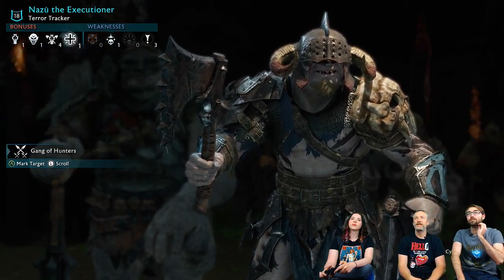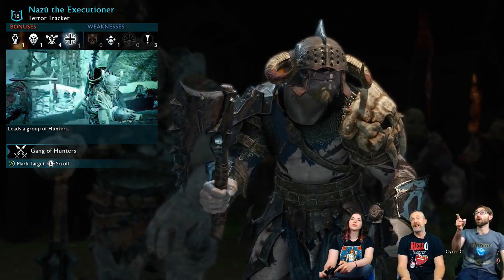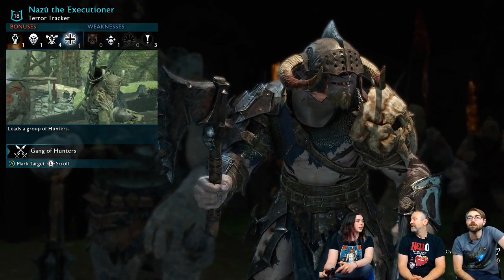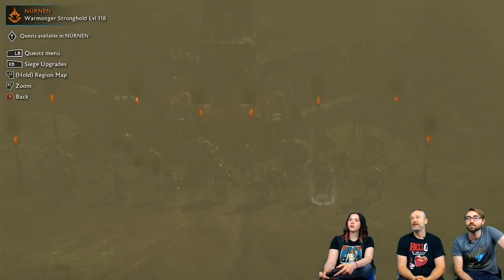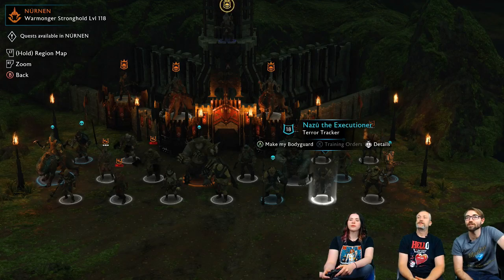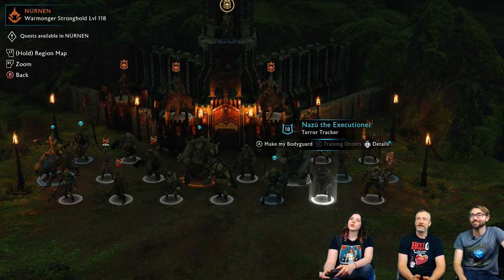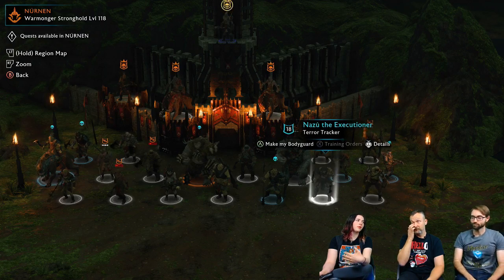This is a very normal thing to be doing in Shadow of War — looking at strengths and weaknesses and trying to figure out which guys complement or can take advantage of these problems. We use fire a lot; the guy is mortally wounded by fire — not a good combo. This guy has beast fodder, but he won't face beasts in there. He's got a gang spin — that's going to be really handy. He might be a good bodyguard — we'll summon him in for the overlord.